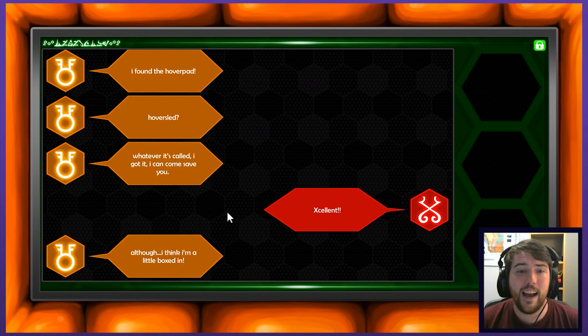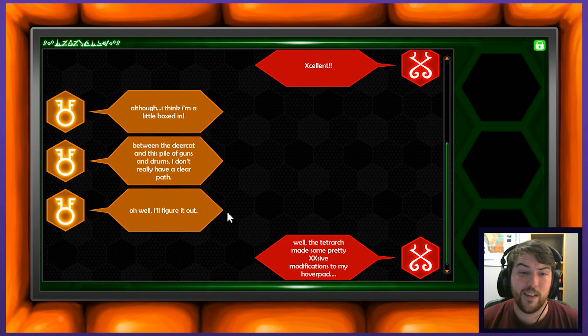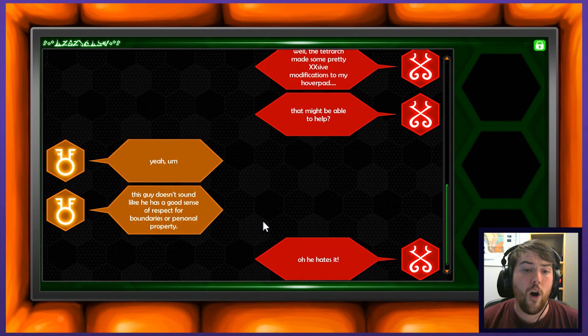I found the hover pad, hover sled, whatever it's called. I got it. I can come save you. Excellent! Although I think I'm a little boxed in — between the deer cat and this pile of guns and drums, I don't really have a clear path. I'll figure it out. Well, the Tetrarch made some pretty excessive modifications to my hover pad. That might be able to help? This guy doesn't sound like he has a good sense of respect for boundaries or personal property.